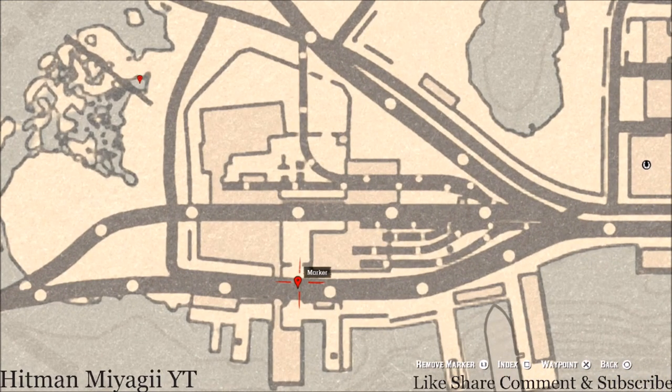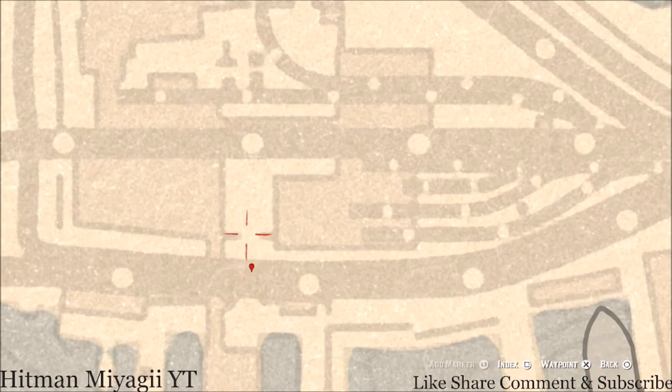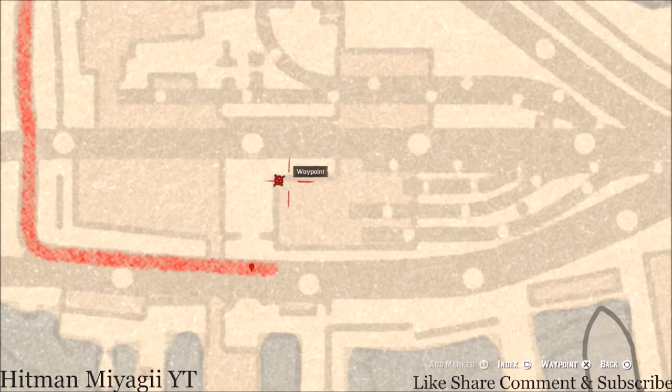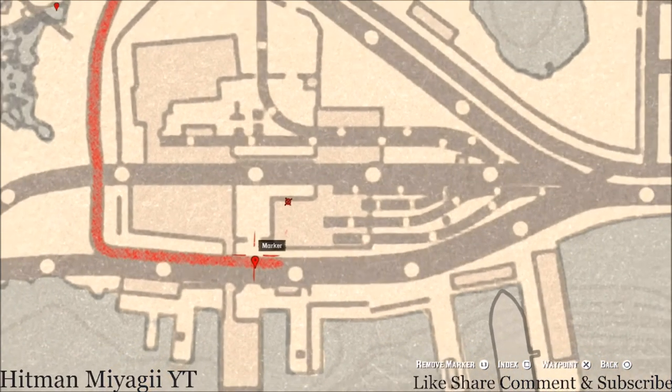Down here at our next marker is an antique alcohol bottle. This antique alcohol bottle is underground — it's underneath the railroad. Go through the gate, go up and hop on the platform. You should see an entrance that looks like it goes into a building, but it's actually a path that leads down and around to the antique alcohol bottle marker. Go through that path, down and around. You'll see a large crate over to the right — grab the antique alcohol bottle there, then reverse and go back the way you came.